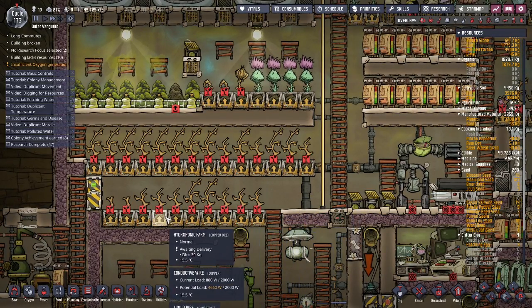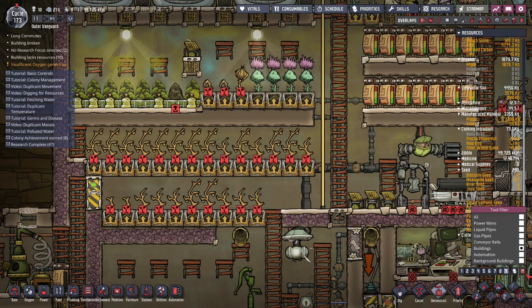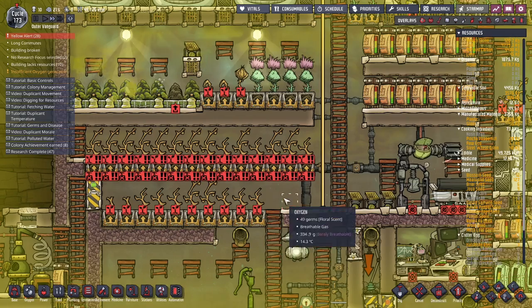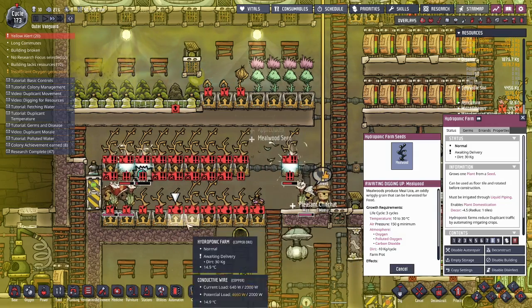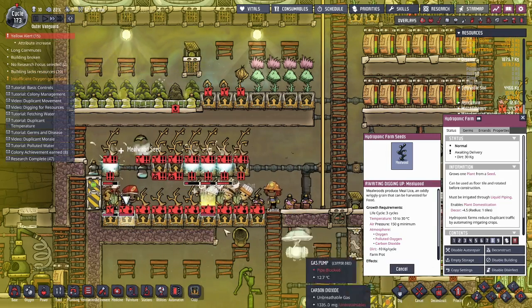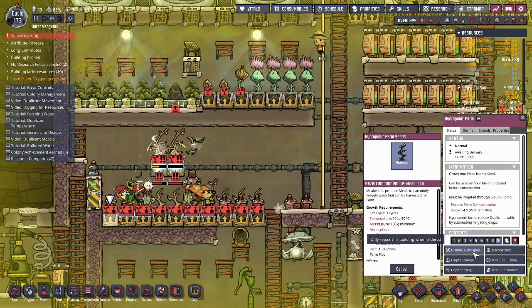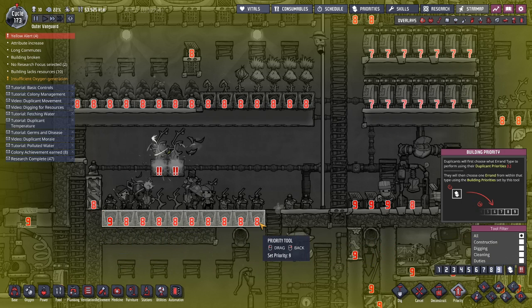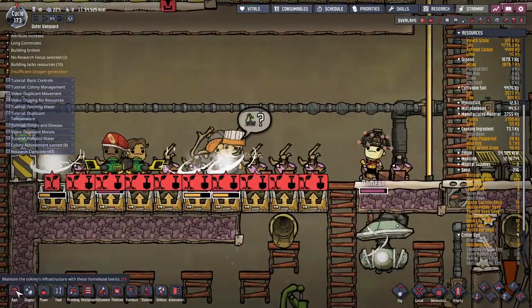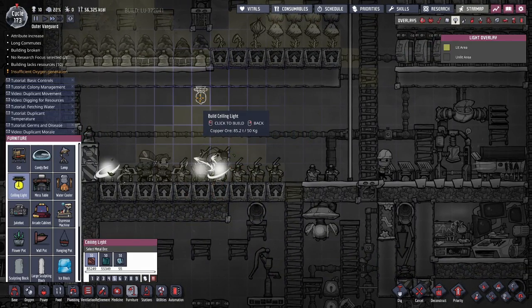So — one, two, three, four, five, six, seven, eight, nine, ten. Deconstruct all of that. Uproot, uproot, uproot. We can need this gone now as well. Power — not power. Furniture, light, light. So one and two.